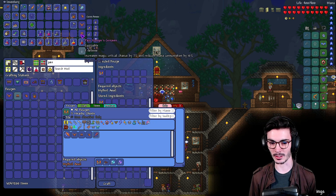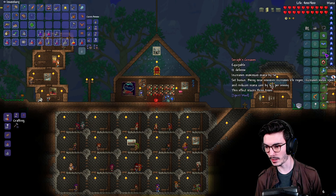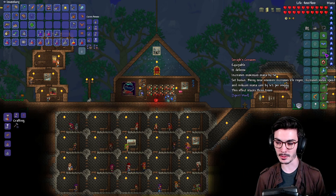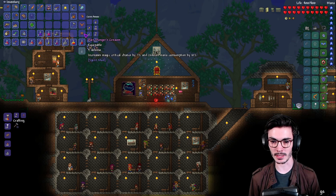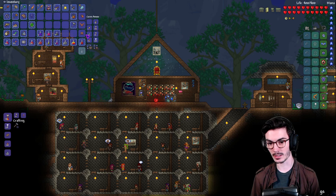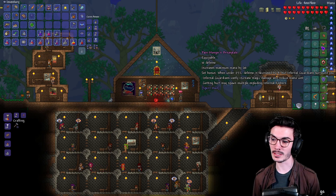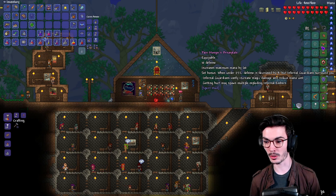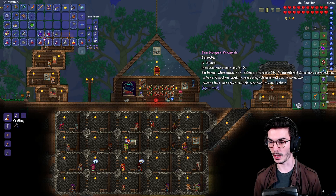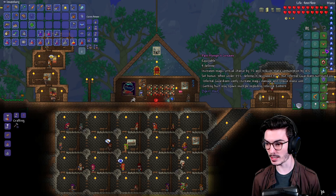Currently we have 44 defense. Our set bonus is: being near enemies increases life regen, increases melee speed, and reduces mana costs by six percent per enemy, stacking up to three times. The Pain Monger set gives 32 defense - that's 12 less - but the set bonus gives 125 increased defense, infernal guardians surround you, vastly increase magic damage, reduce mana cost, and getting hurt may spawn exploding infernal embers.